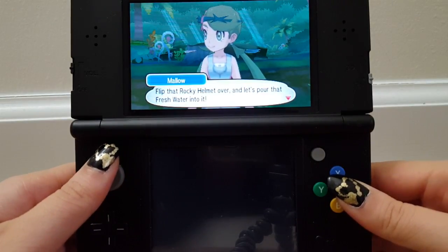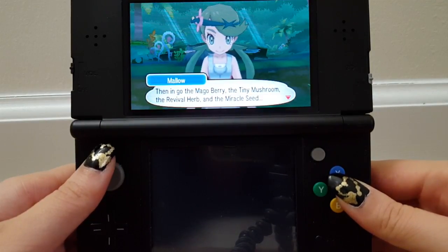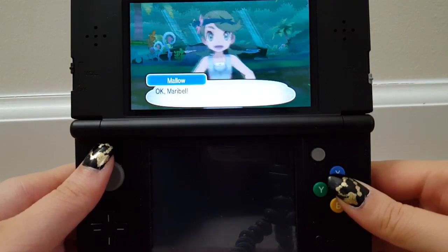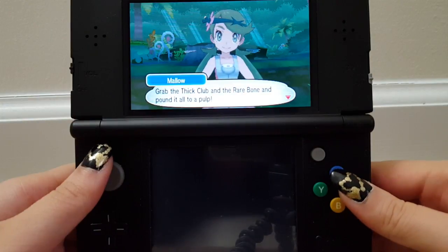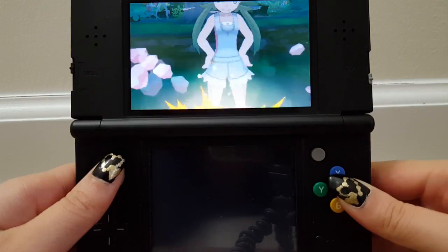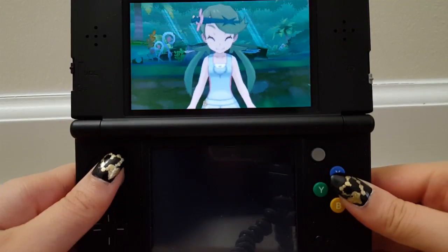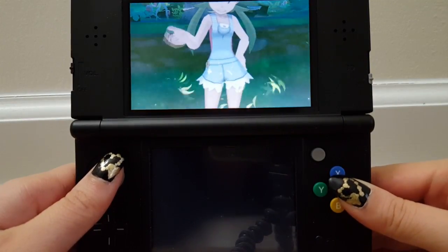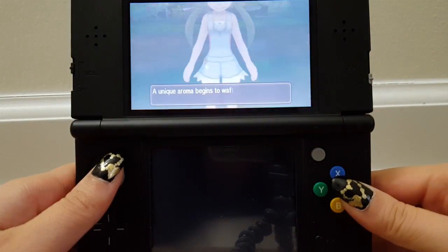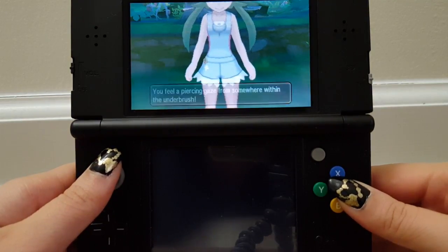Lana, flip that Rocky Helmet over and pour that fresh water into it. Then in go the Mago Berry, the Tiny Mushroom, the Revival Herb, and the Miracle Seed. Kiawe, let's use that thick club and that rare bone for a minute. Okay, grab the thick club and the rare bone and pound it all to a pulp. I have to actually pound it — crush it, grind it, turn it to goo. A unique aroma begins to waft around the area.